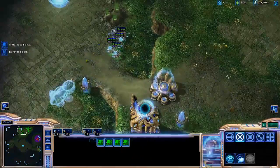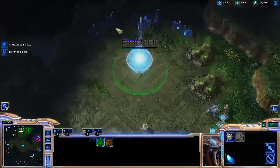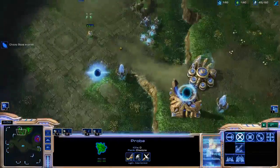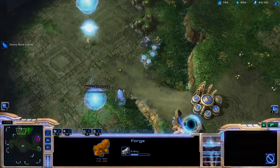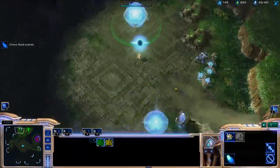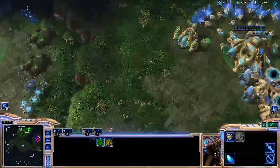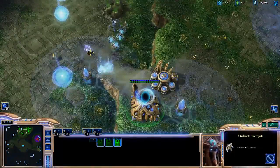I'm going to get Hallucination out of my Cybernetics Core. The reason why I'm getting Hallucination is so that my Sentries can hallucinate Phoenixes and then scout my Zerg opponent's base. I'm still building more pylons, and I'm building a Forge as part of my wall to get upgrades. Also building a Cannon at the front of my base for both defense and detection.